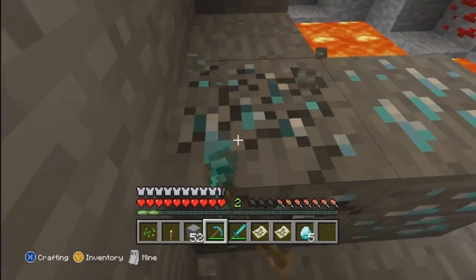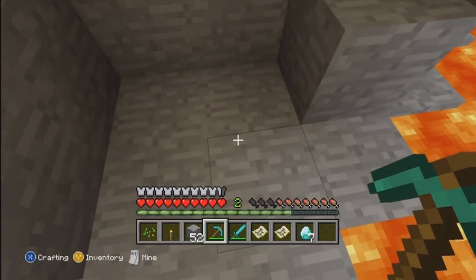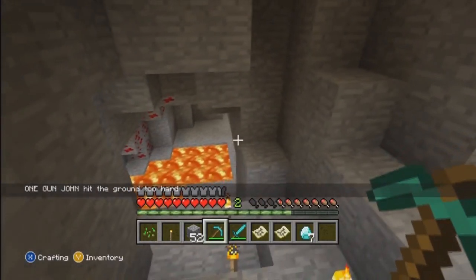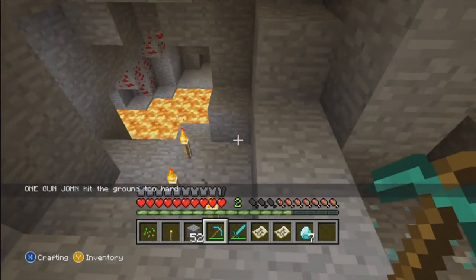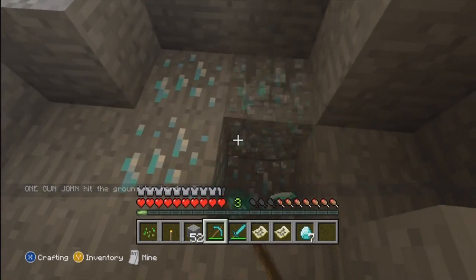Normally I have to do the branch mining thing — mine out like everything to get diamonds. I thought there was more in here, I guess not. Normally they're like buried in tons and tons of rock, and these are just right on the surface, which I thought was just crazy.